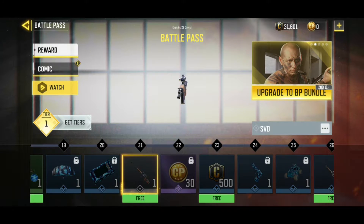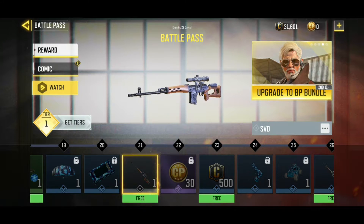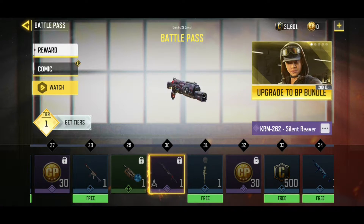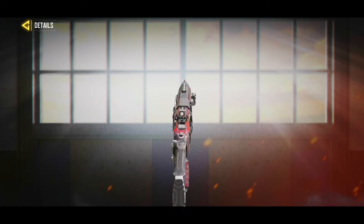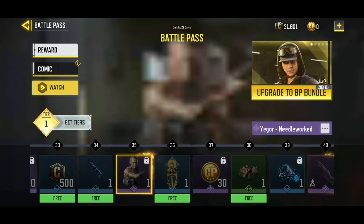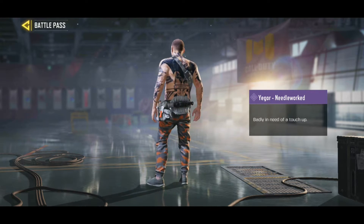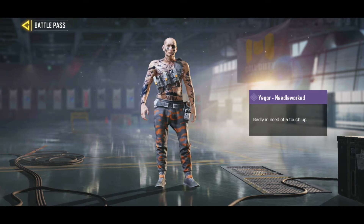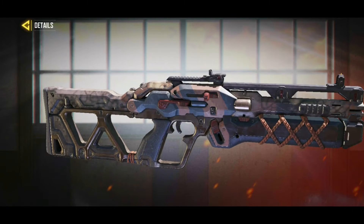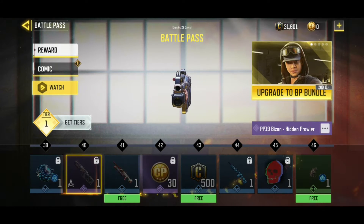In Tier 21 we got the SVD, the new sniper rifle. Very excited for that — maybe we will see a different meta for the snipers, except from the Locus and the DLQ, who knows. In Tier 30 we have the KRM — not special by any means but it's kind of all right. Next one we have the Igor and he's kind of weird in my opinion, I will probably not use it at all to be honest. And in Tier 40 we have the PP19 Bison — looks okay, we need to see the iron sight and decide if it's a good skin or not, but it is a nice one.